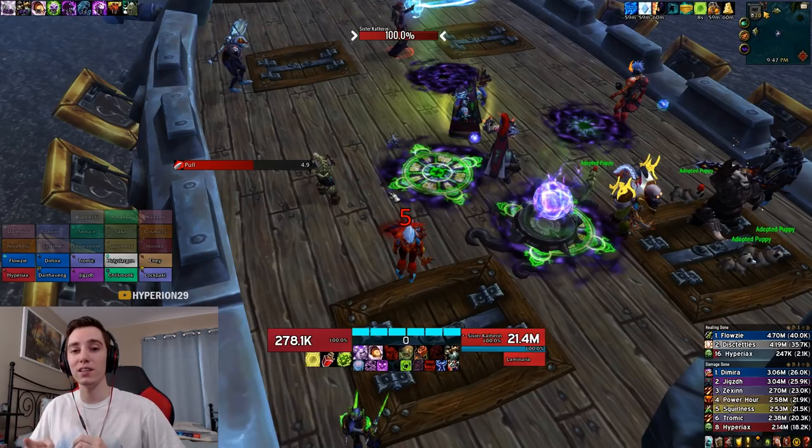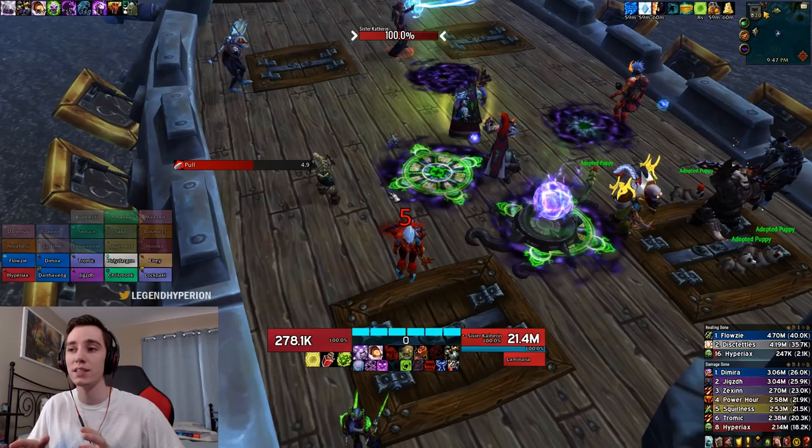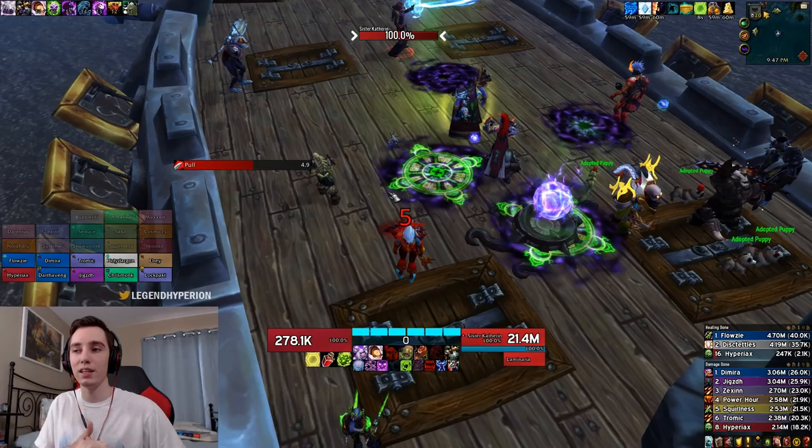Once we get the double adds I always drop Death and Decay on them because we are not killing those adds, so we want them to get to the boss as slow as possible. I also run Epidemic — it's of no use in the first phase, but in the second phase, especially when you get sirens that spawn close to the boss and when you get the double set of adds, it does become a DPS gain.